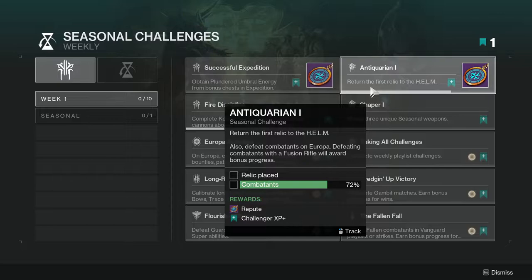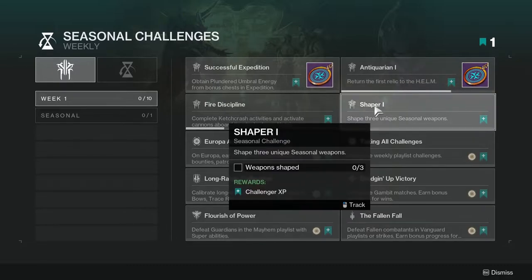Antiquarian also requires defeating combatants on Europa, and defeating combatants with a fusion rifle will award bonus progress. I'm assuming this is part of the story we'll be doing, because it'd be wild if we didn't get a relic this week. For the fusion rifle kills, the new exotic is a fusion rifle, so just use the new one.